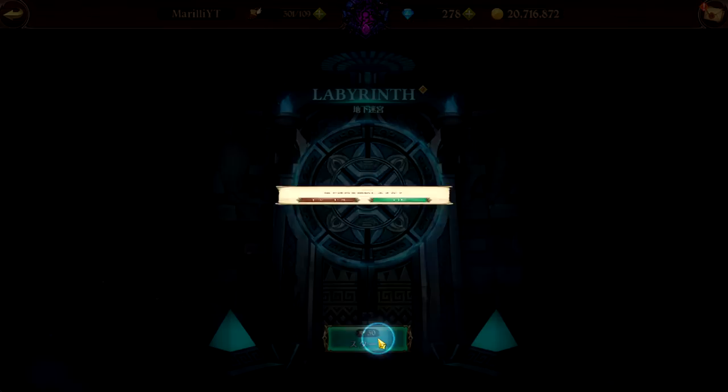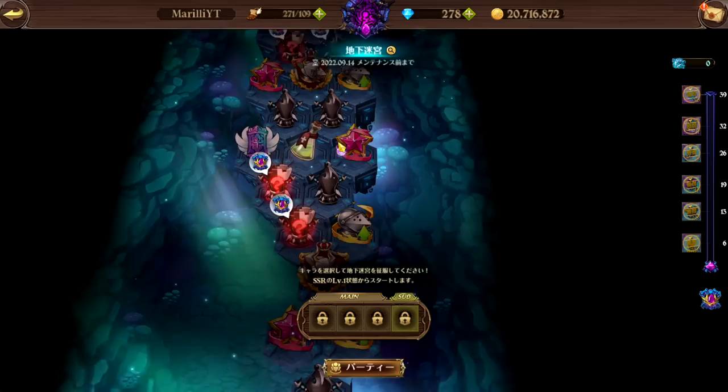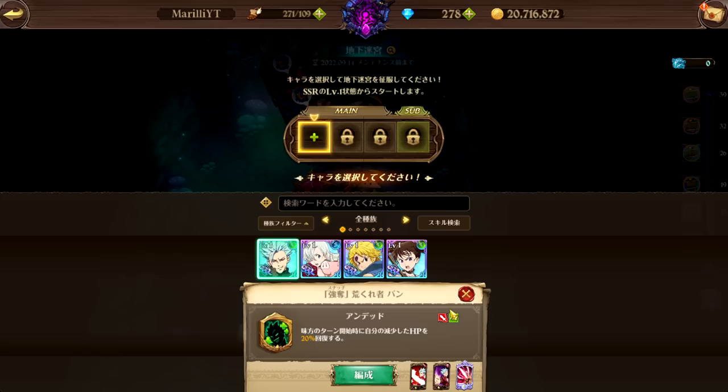Let's go into the Labyrinth with the 30 AP. The Labyrinth is a pretty fun game mode with a lot of mechanics to understand. You want to look at the path you're going through because there are a lot of towers that are useful. The best characters at level one are usually the Bonds, Elizabeth, and probably the Demon. The best one in my opinion is the green brawler Bond because every turn he recovers 20% of his diminished HP.